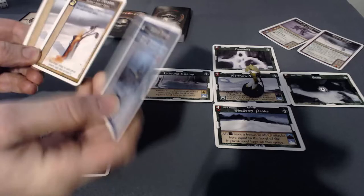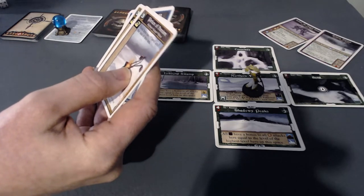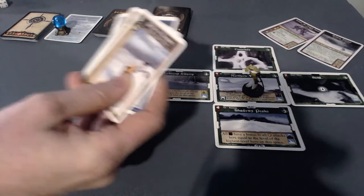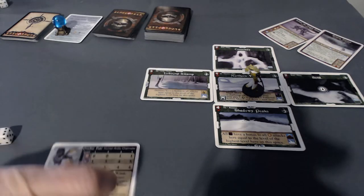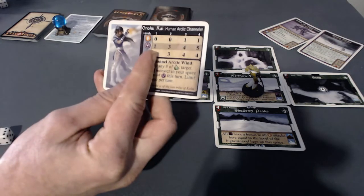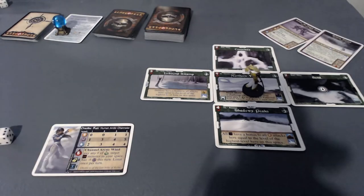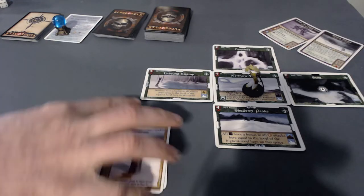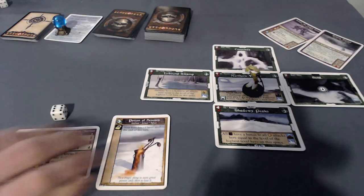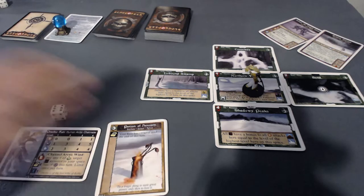Let's look at Potion of Heroism quickly. Your hero has a plus one level until the end of the turn. That'll be very useful, because a plus one level for Onoku means that instead of a bonus of one magic, she has a bonus of three magic. These are all instant spells — once I use them, I discard them.